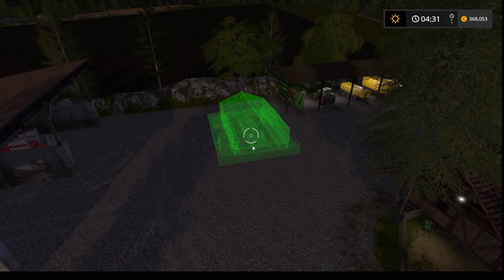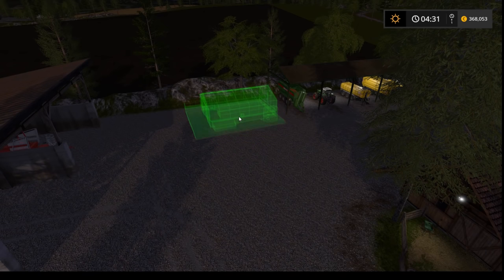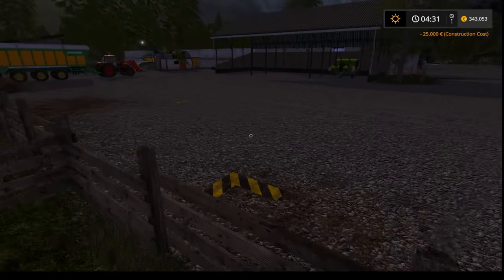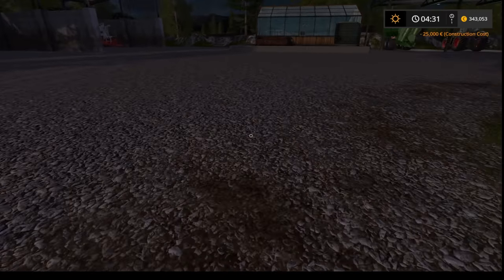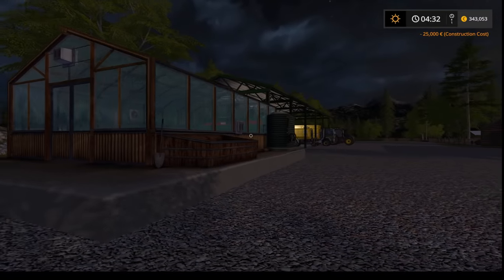Farm Sim 17 players love their animal farms but sometimes don't bother putting slurry and especially manure to good use. I'd highly recommend using greenhouses if you have enough space near your pig or dairy farm — you won't have trouble feeding them enough water and manure, and the profits won't disappoint. They're great for covering equipment and animal daily costs and can even get you some extra cash.